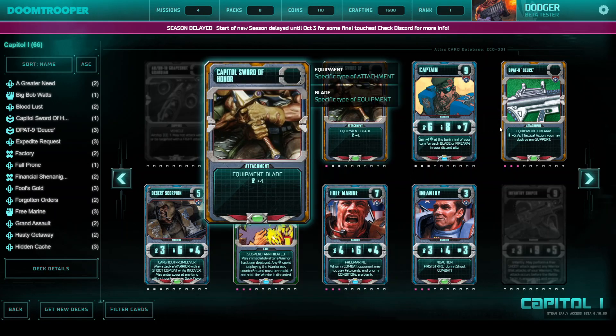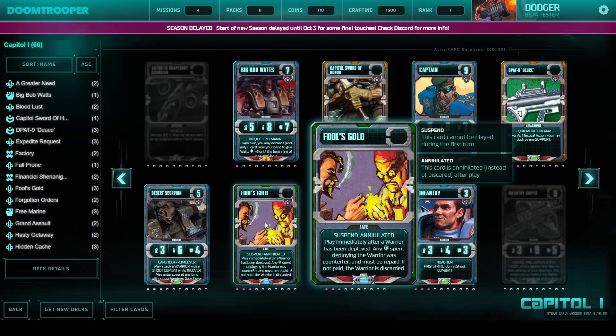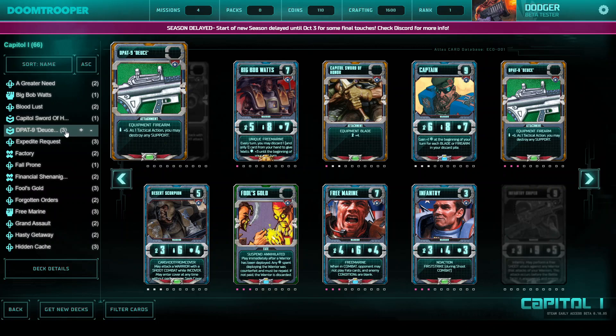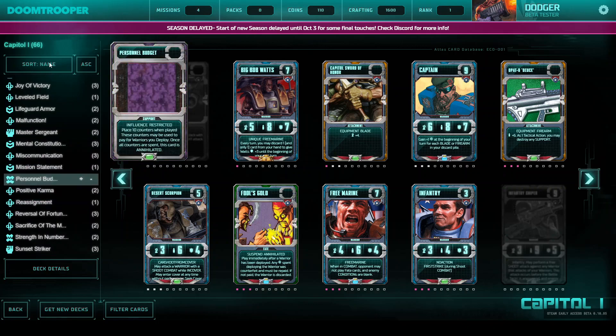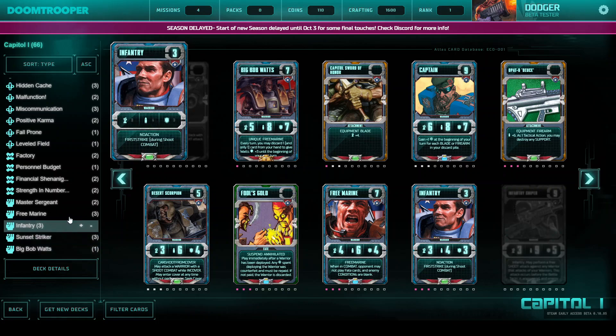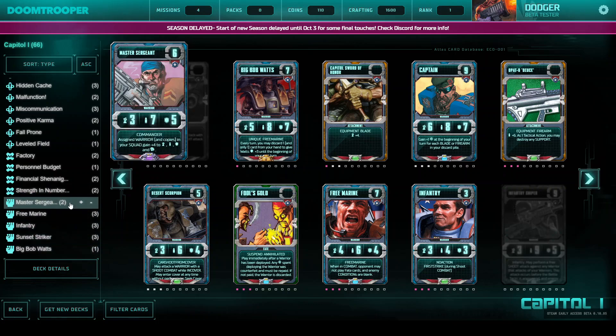So now we have 4 cards that are strong and nice to play, and they are only uncommons and commons. The same with Warriors. I normally play just 65 cards in a deck — here I have 66, I don't know what I did there. You can sort by type and go down to see what you have as Warriors. I played 12 Warriors. I think 10 to 12 is the right number if you have 65 cards, because you have to draw them.